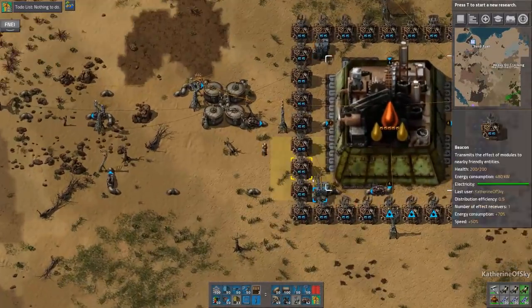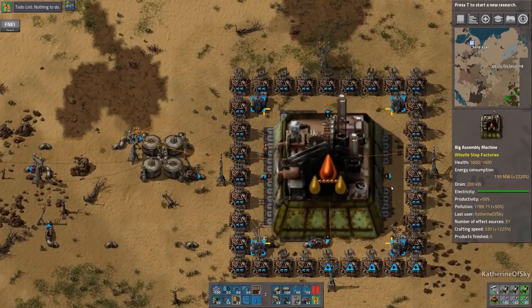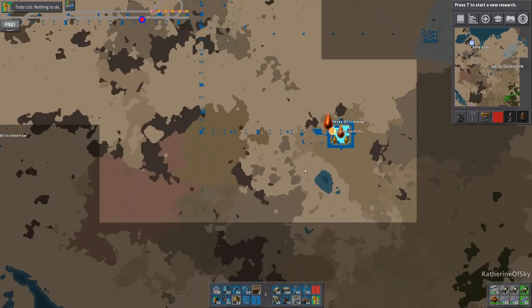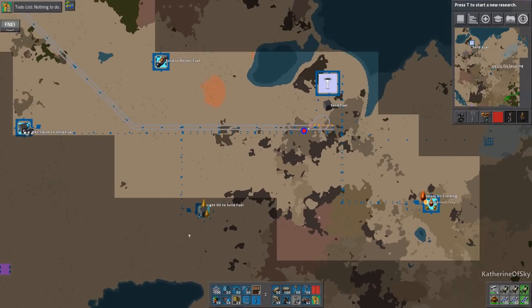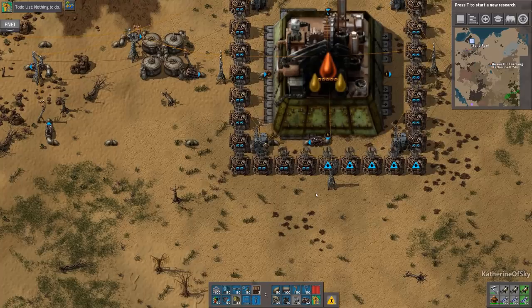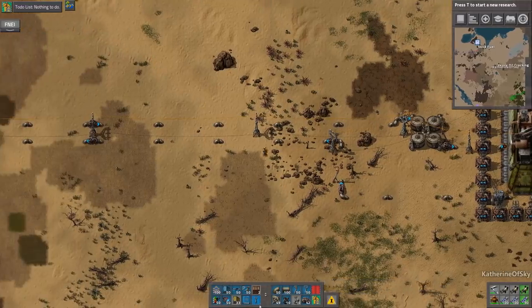I forgot one thing — I forgot water! Whoops, slight whoops. There is a pond here, and there's one here. Actually we don't need it for this — only for the cracking. So we should be just fine. This is not an emergency. I have failed to think about this as not an emergency, but it's okay.